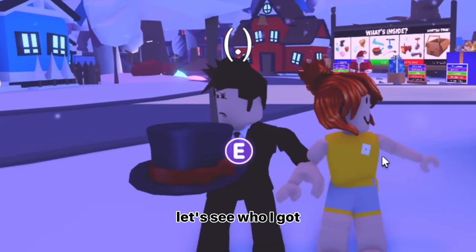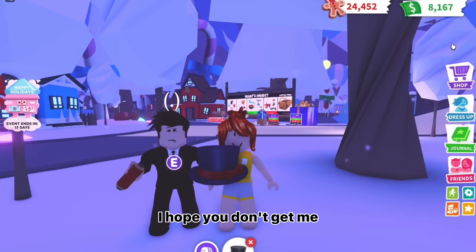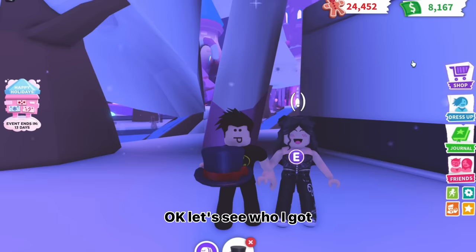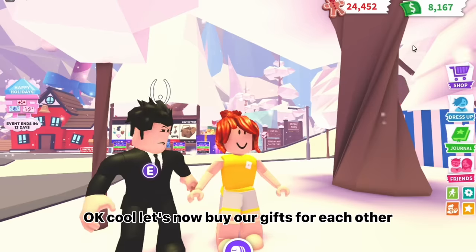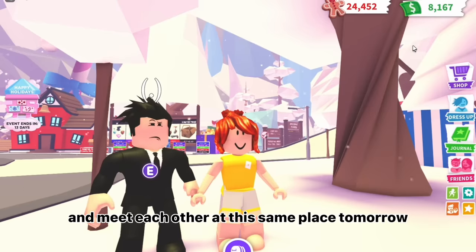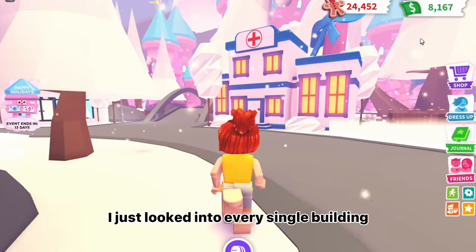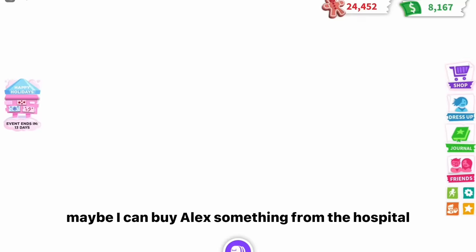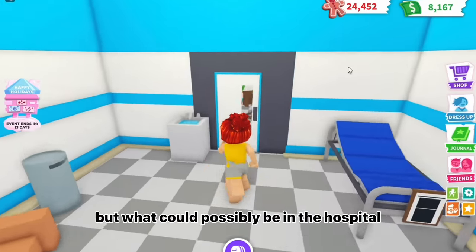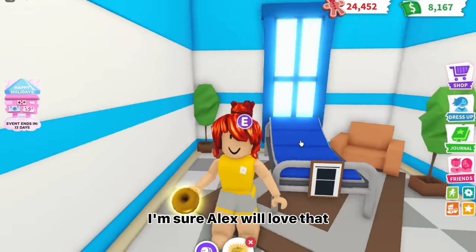Hey guys, this is my friend — what's your name again? Bacon! Rainbow girl — I'll just call you Bacon. I'm Sky and I'm Josh. Can I be a part of your Secret Santa? Please, please, please! We were just about to do it, so you're just in time. Who wants to go first? Let's see who I got. All right, my turn. All right, let's now buy our gifts and meet back here tomorrow. I looked into every single building and there's nothing I can afford. Maybe I can buy Alex something from the hospital — oh wow, is that real gold? I'm sure Alex will love that!